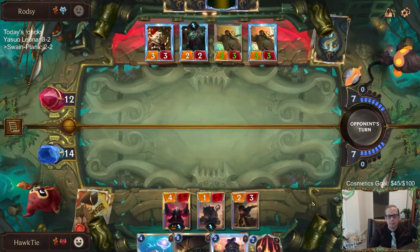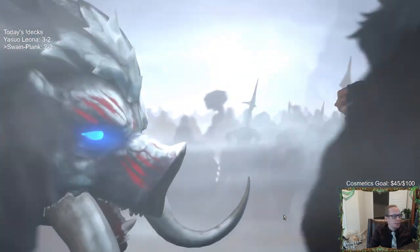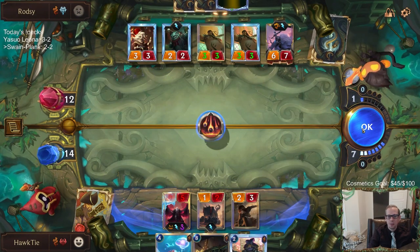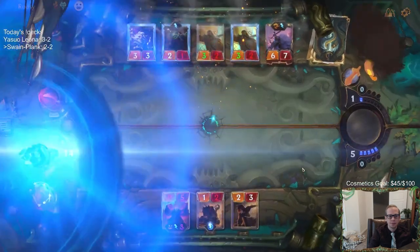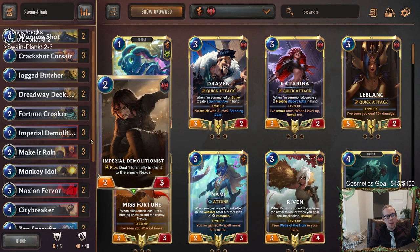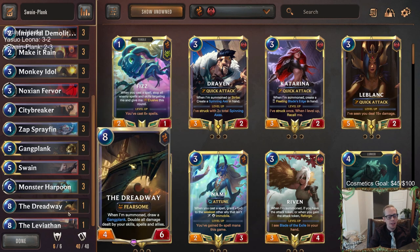That Gangplank definitely killed me. They just always have the perfects. Hopefully hit the Nexus and stun - of course not. That deck will always curve out into both champions. It was a very bad keep by me with that Spray Fin, and it just got worse when I drew a second Spray Fin and Swain, then Dreadway I guess. I think we had Dreadway all five games right away in our opener. I couldn't really curve out - like, why can I never get a Monkey Idol on three? That would have been nice one game to have a Monkey Idol. We did one game have City Breaker on four, but that was the game they had all those Harpoons.